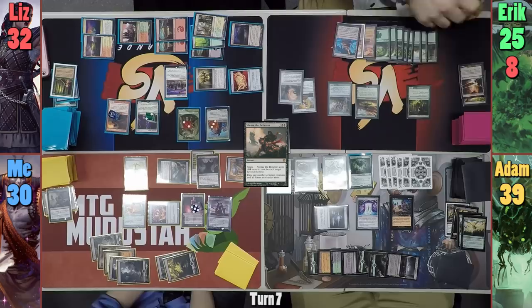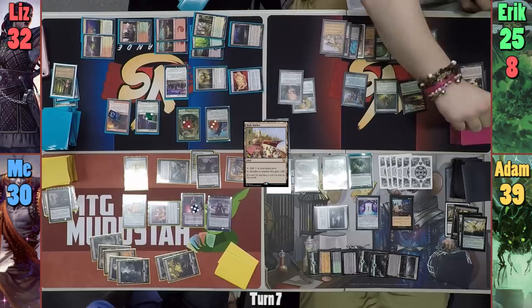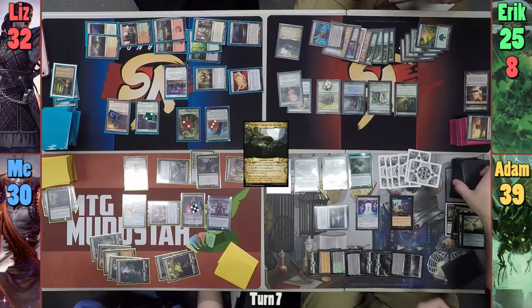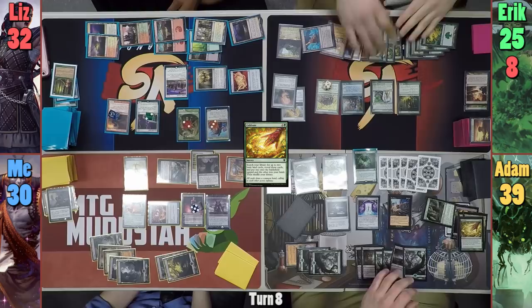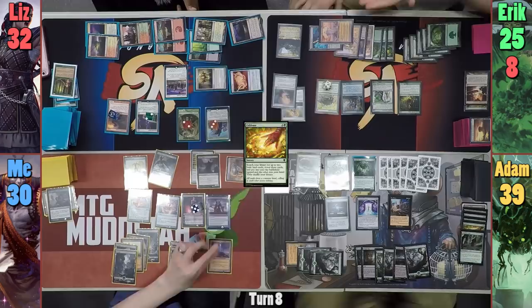Eric draws and reveals Rude Awakening off the top. He plays Thespian's Stage, drawing and revealing a land off the top, then casts Taproot Kami and does a quick count of all the Forests on the field. Eric recasts his unofficial commander and moves to his end step, causing Growing Rites to flip into Itlimoc, Cradle of the Sun. Adam responds by tapping a Spider token to activate Arachnus Spinner's ability and finds Arachnus Web, putting it onto Terastodon. Adam casts Cultivate finding two Forests, then at end of turn, the Web falls off Terastodon. Adam puts the Closet trigger on Ishkana, but Eric responds by activating Tower of the Magistrate to give the Spider protection from artifacts, neutralizing the flicker.